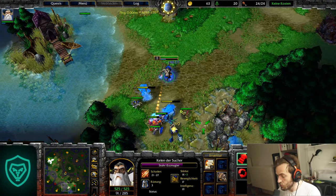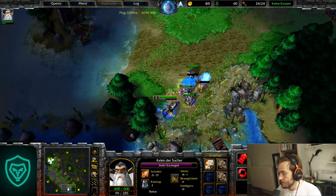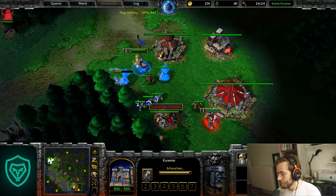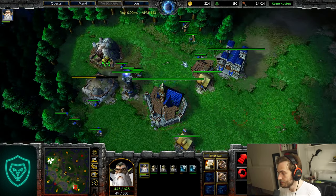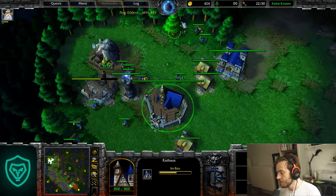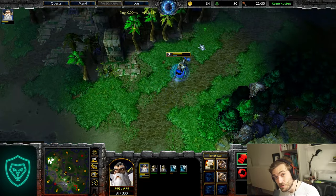Make sure you get this macro right — practice it over and over and it will feel more comfortable over time. Now we've got level two. We've got two water elementals from creeping, and now we can kill a Tauren — which is very unusual. He kills one footman, which is a good trade, and then we run away.